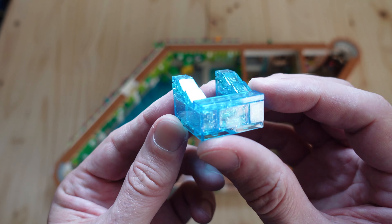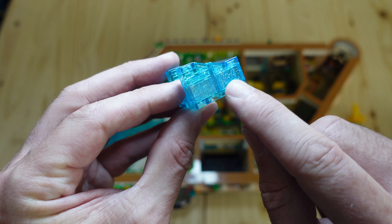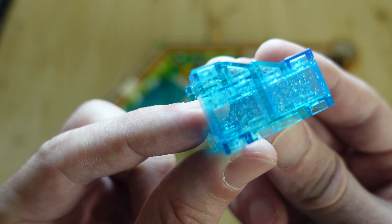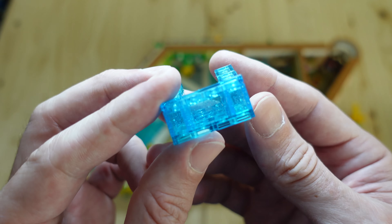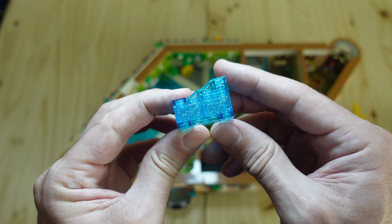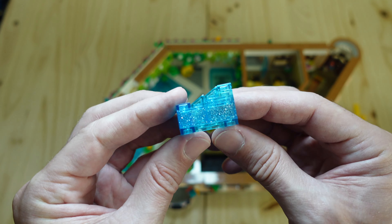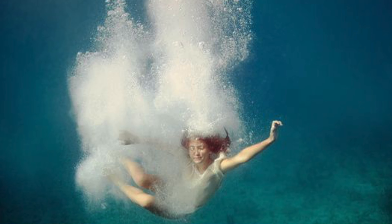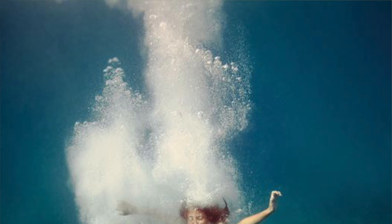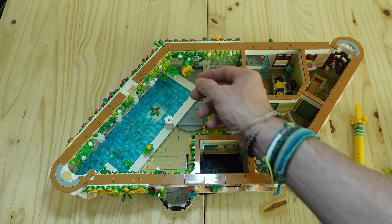Here's how I built the water around the kid doing the cannonball. Instead of regular trans-clear blue bricks, I'm using trans-clear blue with little clear sparkly bits inside. Even though it's hidden and hard to see, I love this idea — if you've ever dived into a swimming pool and opened your eyes immediately, you'll notice billions of tiny air bubbles rising to the surface. I love using the trans-clear blue with the sparkle to represent that cloud of tiny bubbles. It's all in the details.